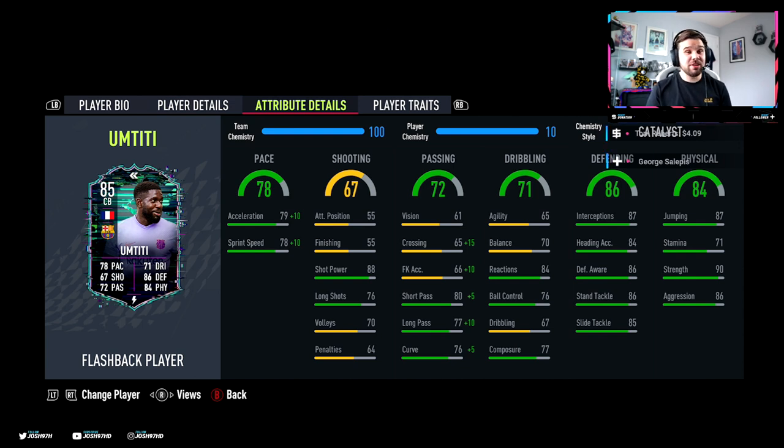Everything is above 84 in his defending stats - I don't think that's bad at all. 87 interceptions, brilliant. 84 heading accuracy, decent. 86 defensive awareness. 86 stand tackle and 85 slide tackle - well rounded centre back. He goes for quite a lot of coins, I think it was 80-85k. I think it only cost me about 30-35k because of the players I had in my club. He's got 87 jumping which is great. 71 stamina is questionable but centre backs don't need that much stamina. He has 90 strength and 86 aggression which is absolutely fantastic.